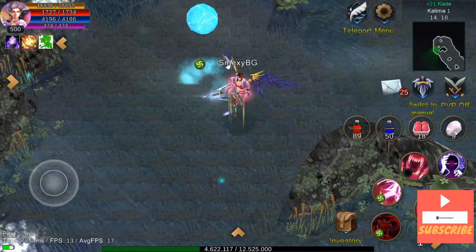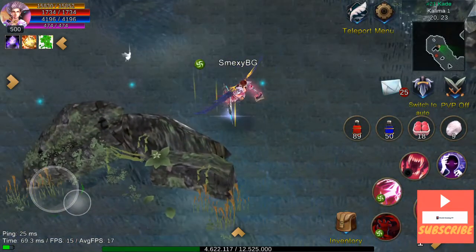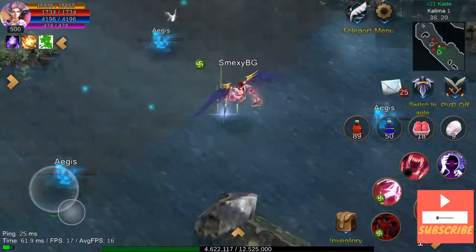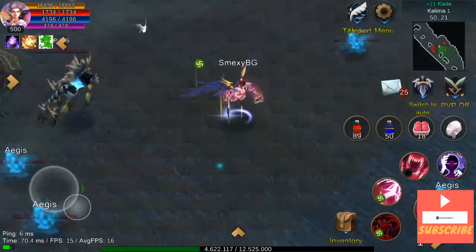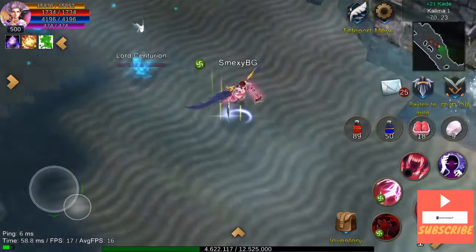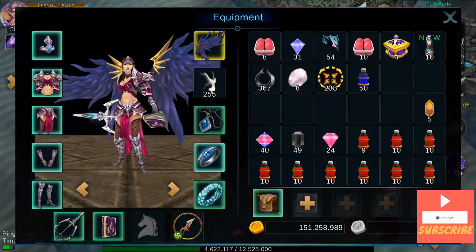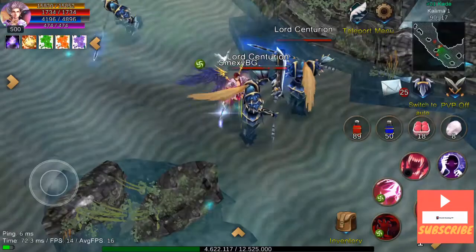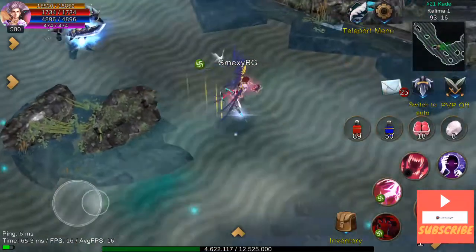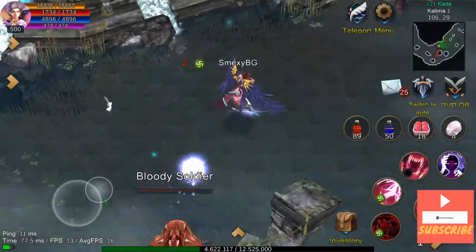So I'm just going to use the HP so it can regenerate. I have 1734 HP, and he hits me for about 1200 — sometimes even more. So we'll check that real quick. The other monsters are of course not a problem, it's just him. I'll use the other buffs as well, as usual. The angel gives me 50 HP.